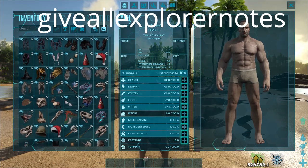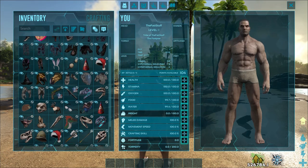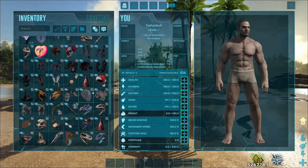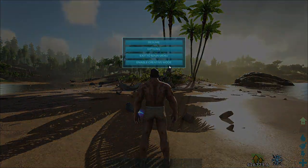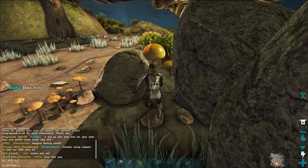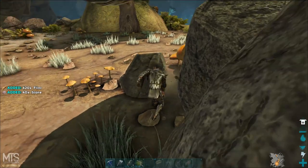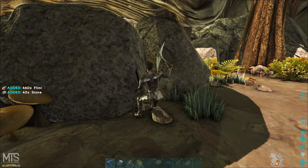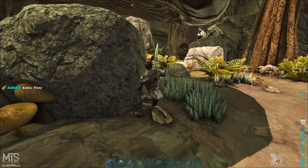This could even take a minute or two after you enter it in, because the game is going to go through and give you all the Explorer notes. It's even going to go through and give you all the Genesis Part 2 ones and the Federation armor and stuff like that. So if you have the Genesis season pass installed, this will rock and roll. If not, you're not going to get some of the exosuit and the TV that I'll show on screen. But other than that, you'll get everything else. It still took me about two minutes even on my brand new computer before it actually registered.